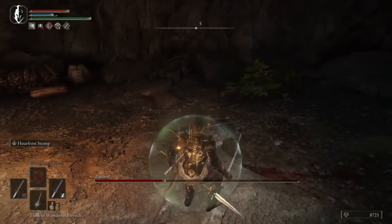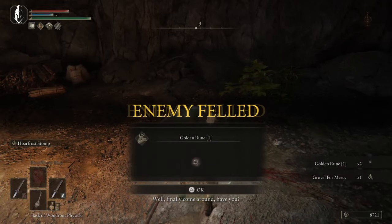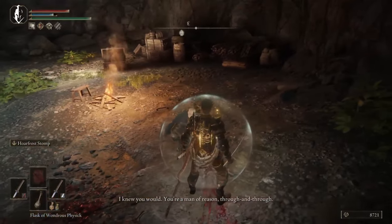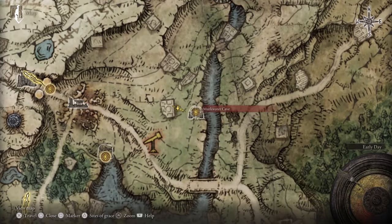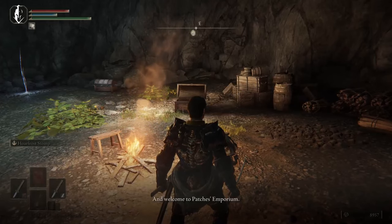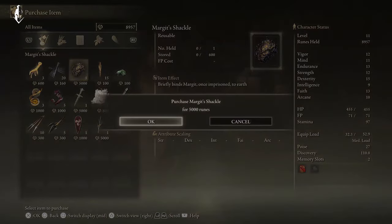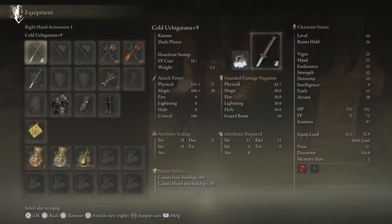Then you're going to come and not kill Patches, but get him low enough that he surrenders and offers to sell you stuff. You can fast travel right back here to the Murkwater Cave, come back, talk to him again, and he gives you something called Margit's Shackle — which if you use it in the first real boss fight and again later in Morgott, it will hold them still so you can do a ton of damage to them. So when you get to the Margit fight after buying these shackles it's great for new players.